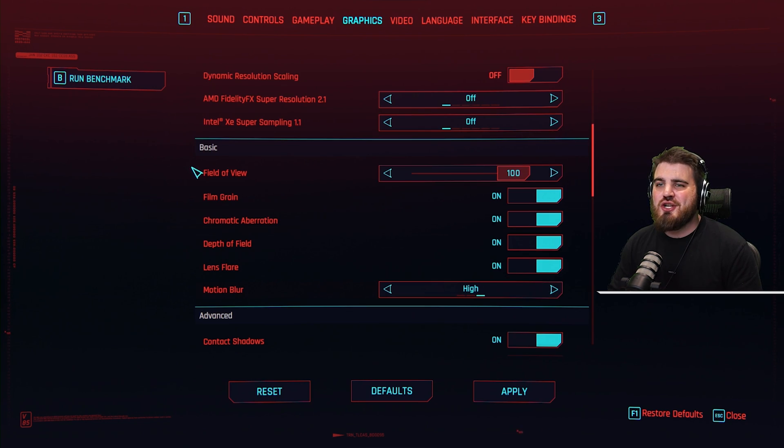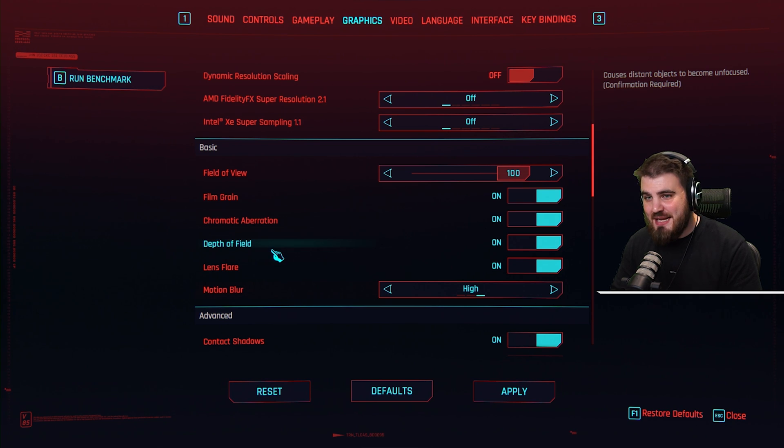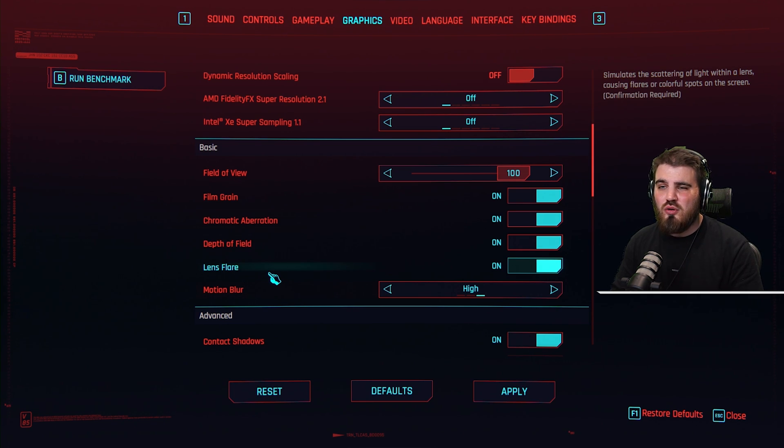In the basic section: field of view — I'd recommend you max this out unless you have a real preference for a lower FOV in game. The next four settings — film grain, chromatic aberration, depth of field, and lens flare — are all post-processing effects that will make the game look in a certain way.